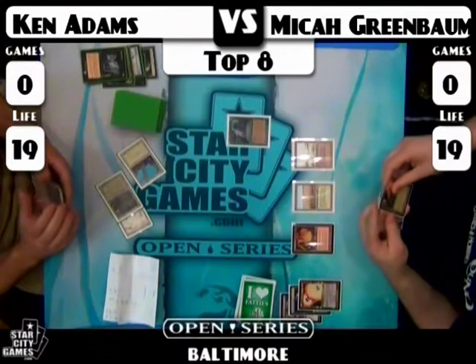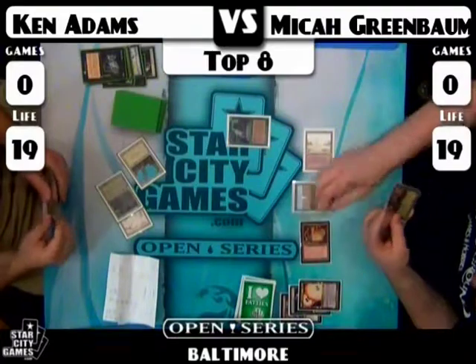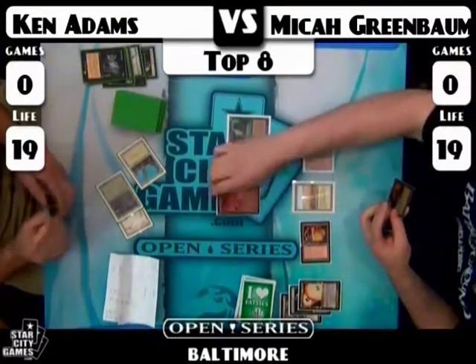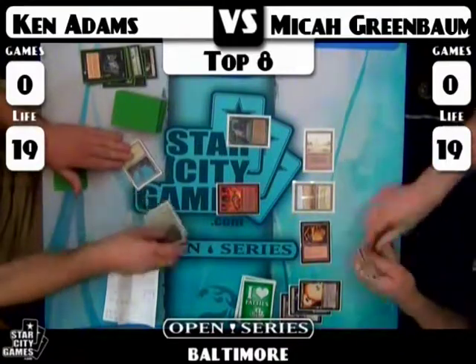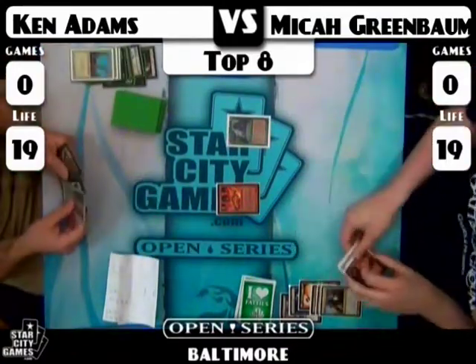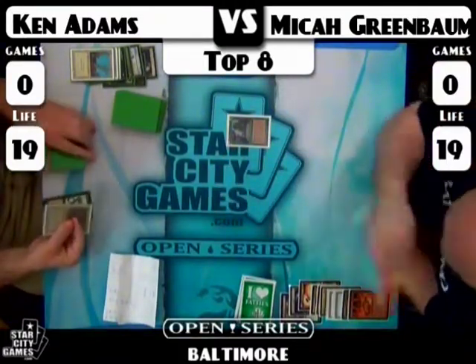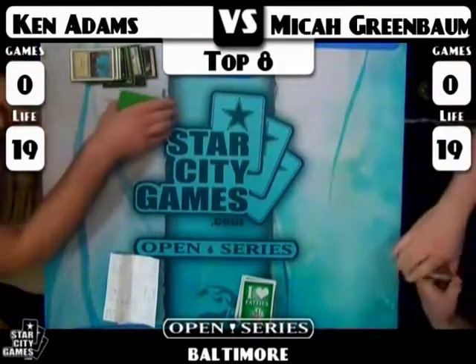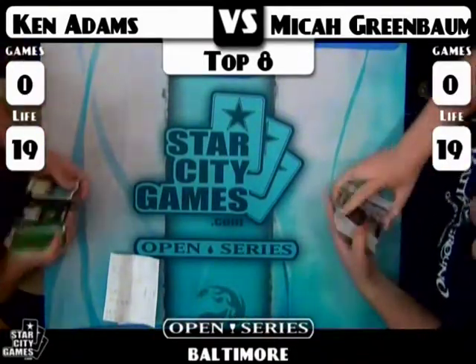Even if Micah has a Thoughtseize to get the Reanimate out of Ken's hand, he's still got a second Reanimate. Micah's plan is to use Devastating Dreams to destroy all of Ken's lands, hoping Ken won't have a black source to combo out. Ken just shows the Bayou and Reanimate in hand, and Micah packs it in. On to game two. The key turn in that game was when Micah chose to Vindicate the Tarmogoyf instead of the land — that allowed Ken to combo him out.